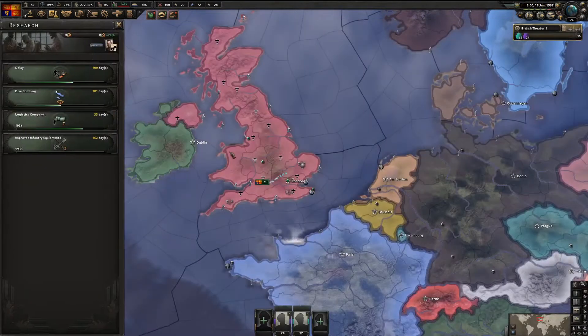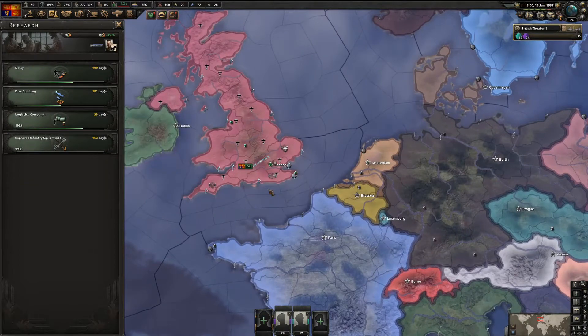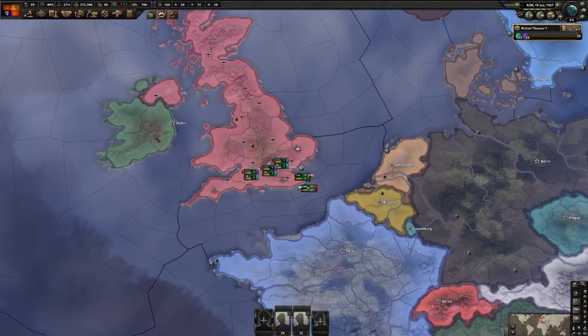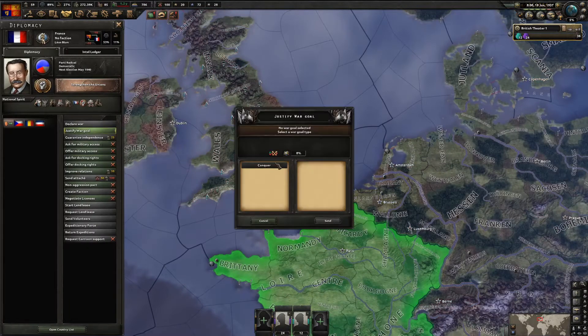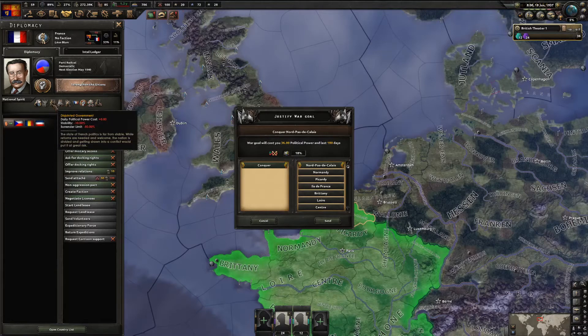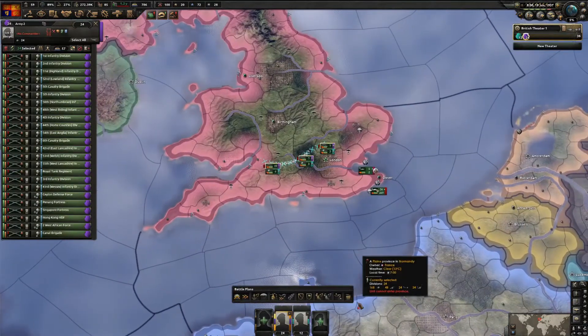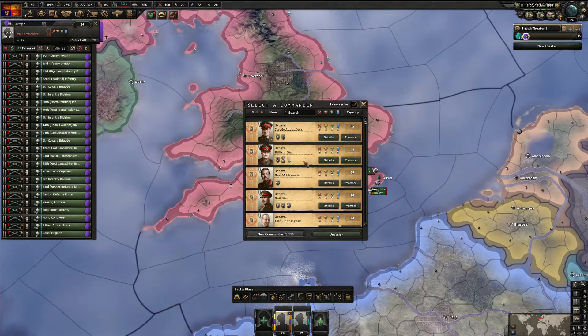Research is important but not a huge deal at this point. Once I have enough political power - which I now do - I'll get the army ready. I'm going to take the divisions I've trained and set up a naval invasion, choosing a general with high attack to lead the assault.